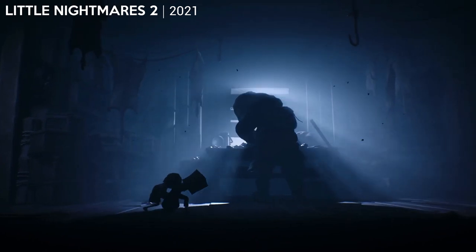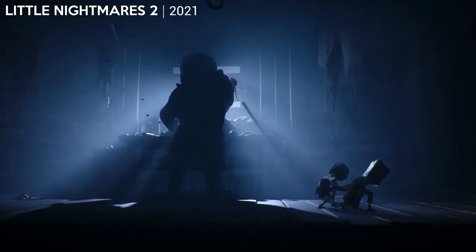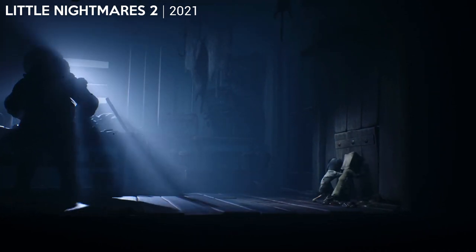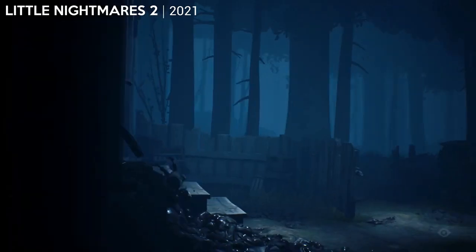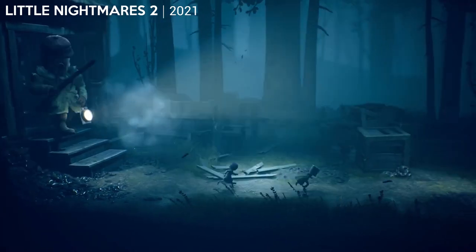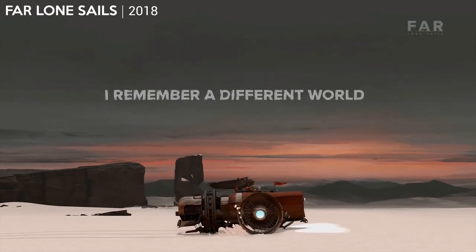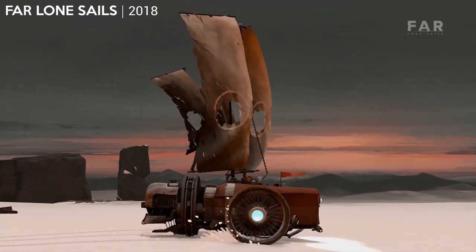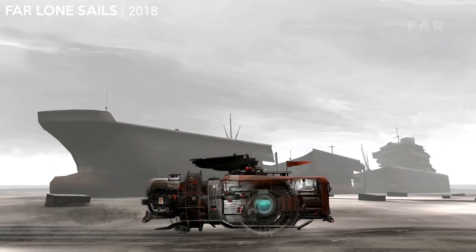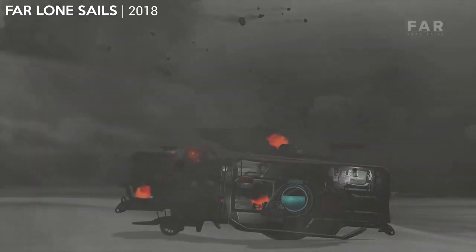I really enjoy side-scrollers in Vorpex and some highlights over the past year include Little Nightmares 2. I created a cloud profile for this one which has good 3D and it's a great game. If you haven't played the first game, play that first — there's an official profile built into Vorpex. It looks incredible and you really get a great sense of scale playing with these little characters trying to survive a very dark and twisted world. Far Alone Sails is a really cool game where you control a land ship in a dystopian environment. You have to stop off for supplies to fuel your engine, clear blockages, and manage your land ship through severe storms. It only lasts about 3 hours, but I loved it and I've uploaded a profile to the cloud with perfect, really strong 3D.